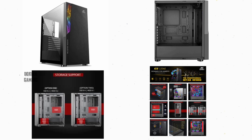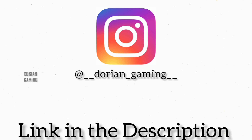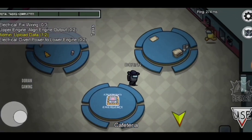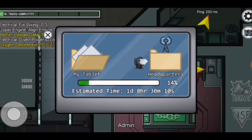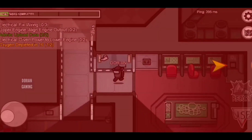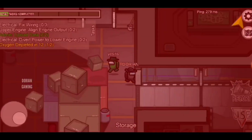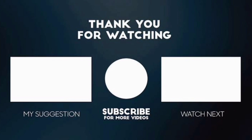Let's start with this. Here we are going to set up the PC and finish the build. I am Dorian signing out.